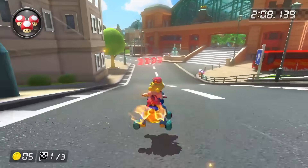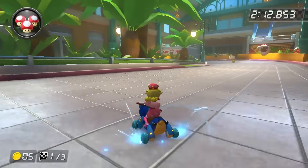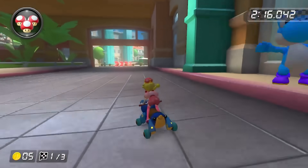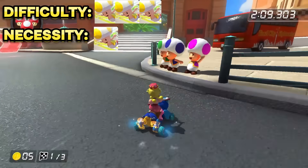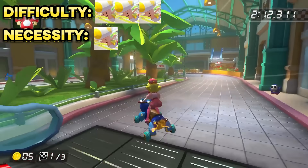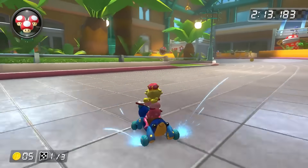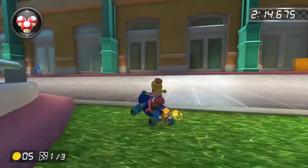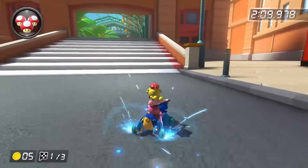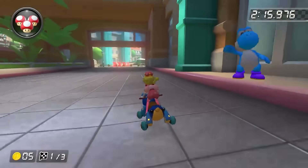Onto the shroomless cuts now, which there are quite a few interesting ones on this track. We're definitely starting off with the most challenging shortcut on this entire track, and that is the lap one nisk. We already looked at how to do this with a shroom, which is fairly easy, but doing this without one is a hell of a lot harder, trust me. You need to drift off of the escalator and charge a super mini turbo, then release it, hop into the shortcut, and aim to hop on the little patch of road that is present in the shortcut. This shortcut is very high risk, and I wouldn't say the reward is worth it - I would not recommend doing this online, but it's definitely good to know for a shroomless time trial.